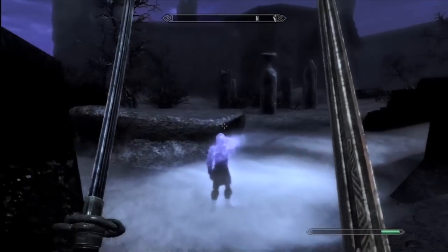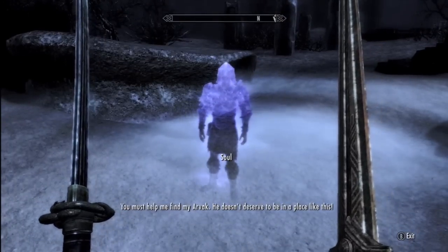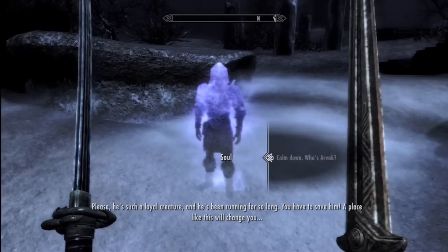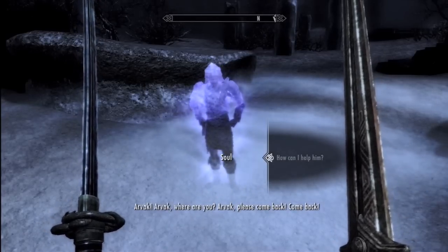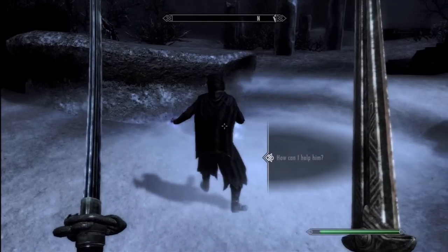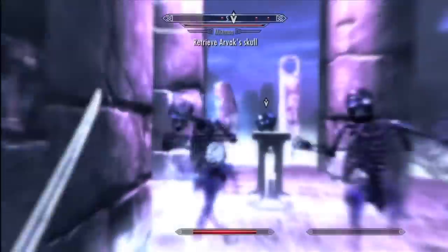What's going on guys, MoneyMarvin here. I'm teaching you how to get Arvok the Flaming Mountain Dog Guard. Right when you enter the Soul Kareen, you want to find this soul guy. He'll tell you about his horse Arvok and how he needs to find his skull, and he'll give you the quest to find Arvok's skull.